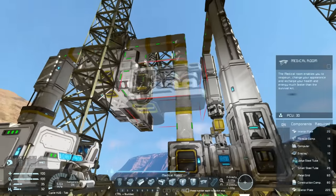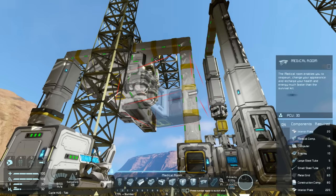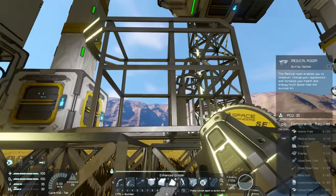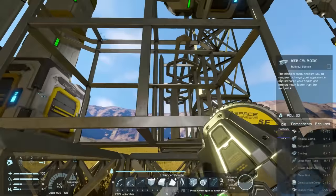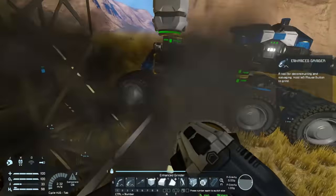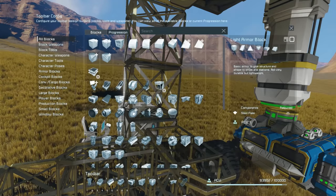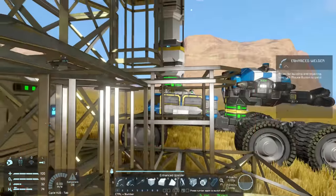Like the survival kit, you'll need to hook the medical room up to a conveyor system if you want gases supplied when you go to recharge. I'm going to place it here and make sure the conveyor port lines up with the refinery so we can run a conveyor tube to link it up — that way it will be able to refill our gases once it's built.